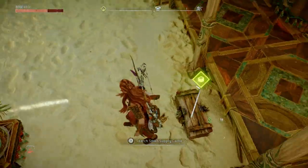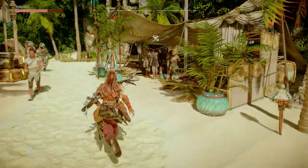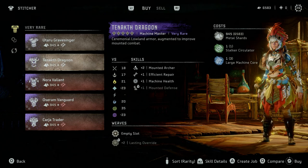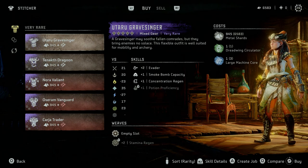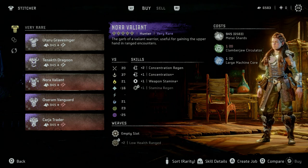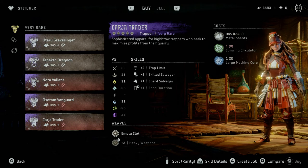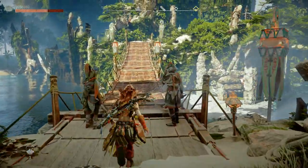Let's go and look at some weapons and armor - that's what I'm really interested in. Some new kit - the Tanakh Dragoon and the Utturu Gravesinger, plus two Evader concentration regen. I don't think these are any better. Aside from the silly hats, Aloy, I would never dress you up like this. The Nora Valiant - to buy it I need a clamber jaw circulator. That reminds me of Star Wars: the Naboo. Off to the big pyramid to fight the Thunderjaw.